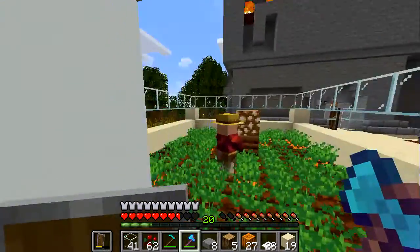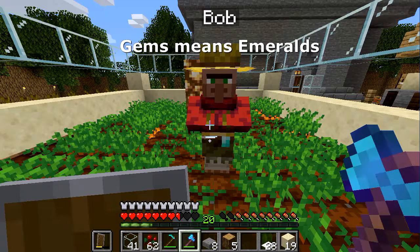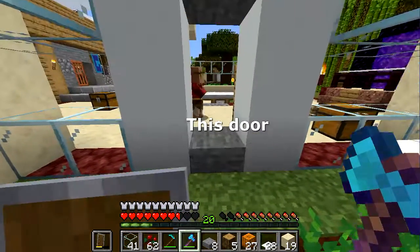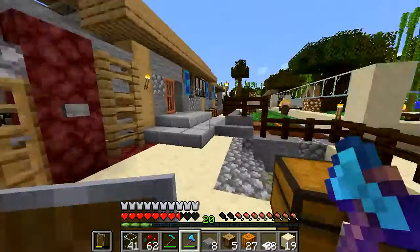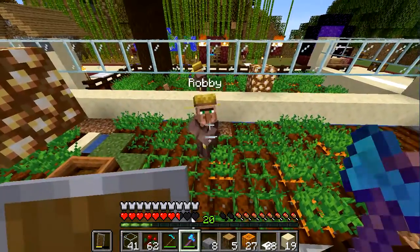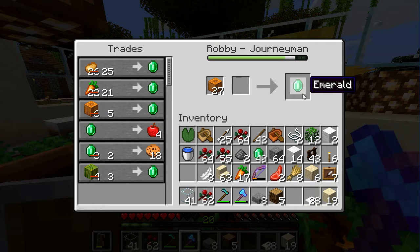Time to sell these pumpkins. Here's the farmer — you remember Bob. I've got 27 pumpkins and I'm going to convert them all to gems. But not to Bob because Bob's now a master. Interesting thing about those doors: babies can go in and out, but mobs and full-grown villagers don't. So that's kind of useful. I'm going to sell to this farmer since Bob's a master already. I want to give this farmer more experience, and selling him pumpkins should do the job — he gives me a better price. Thank you Robby for buying my pumpkins.